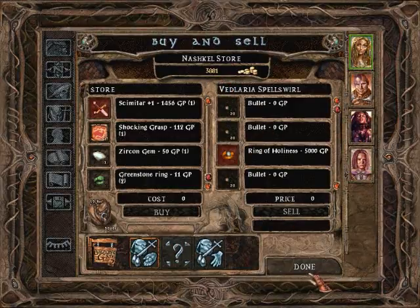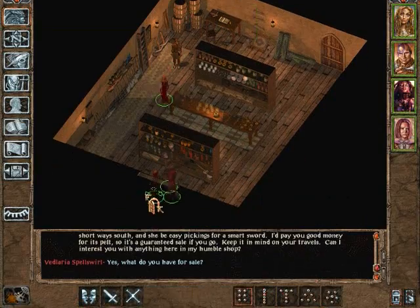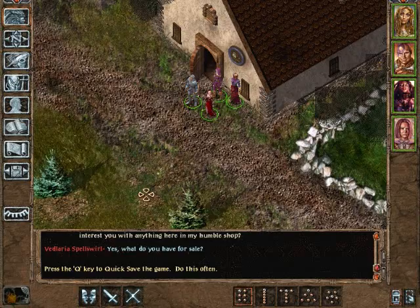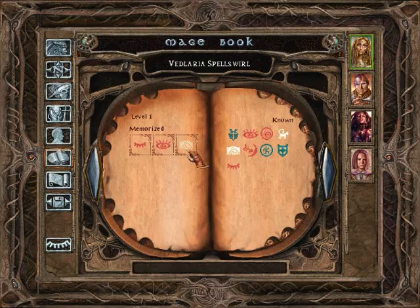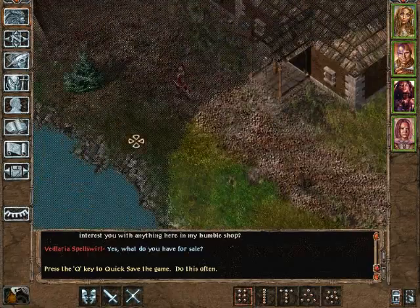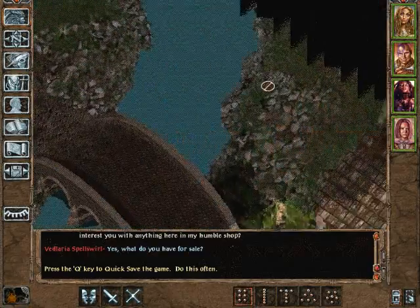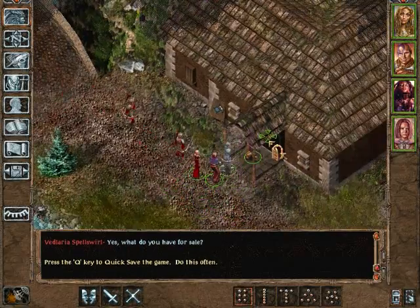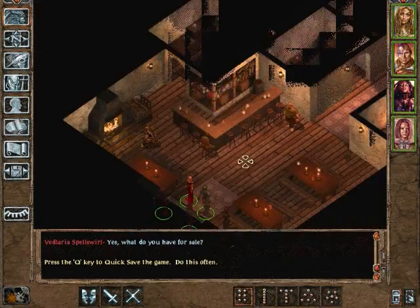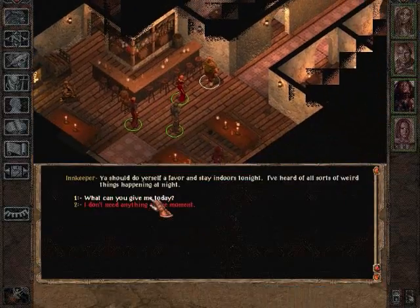We don't particularly need anything from the store, so let's leave. We don't need the friend spell — let's memorize sleep once more. We don't need identify; let's memorize magic missile once more. I don't foresee anything in particular that we're going to need to rest for, but let's go ahead and do it anyway.